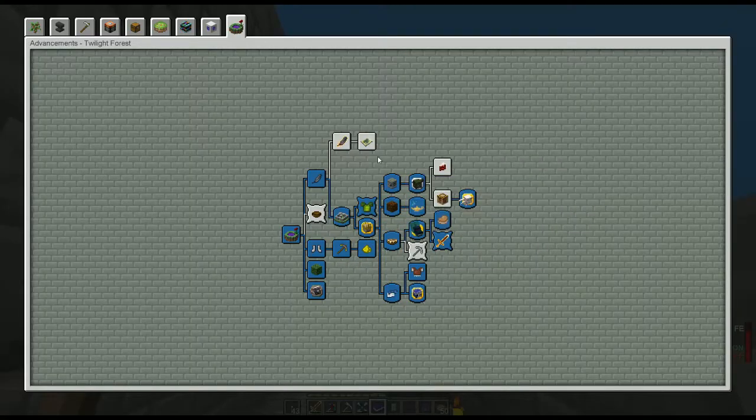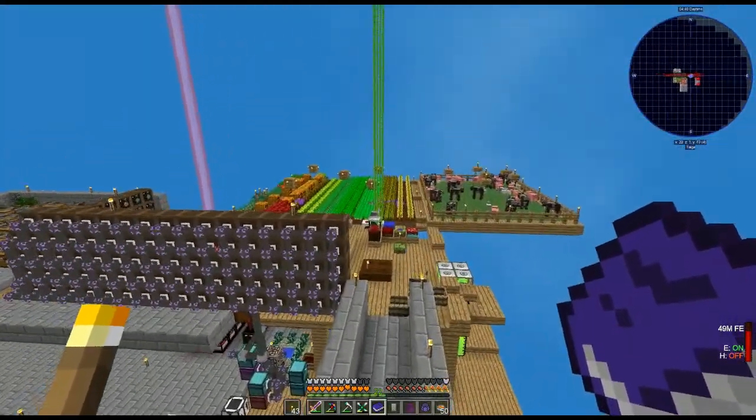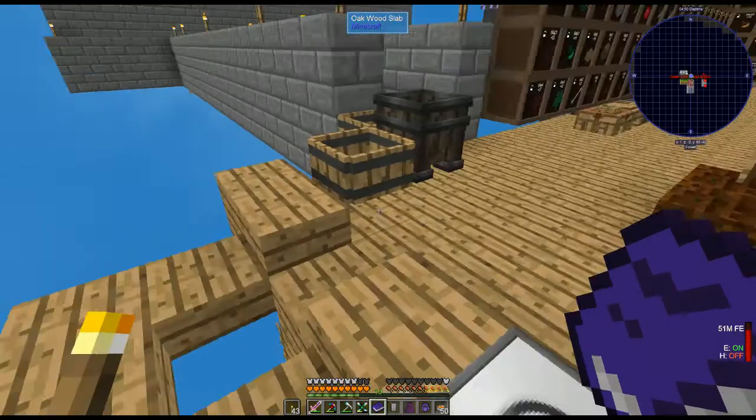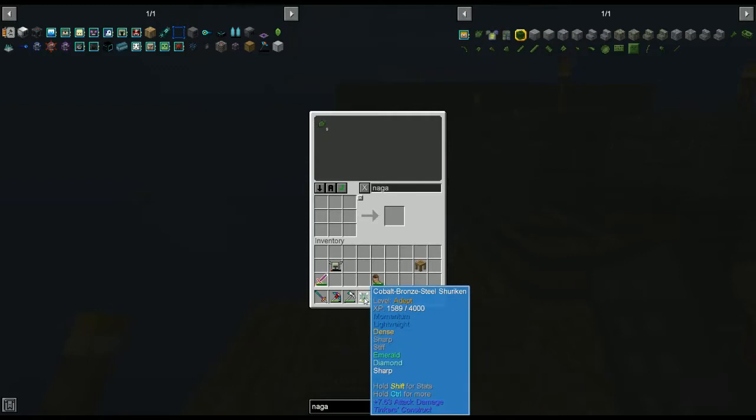I am having the worst time finding a freaking raven. Maybe if we go mining in one of the hills we'll find one. I'm gonna drain my XP because we get a lot of it. Let's put some of our stuff away. I don't know what we do with the crumble horn. Next time we're gonna try to make a better shuriken — I like our shuriken but we can make an unbreakable one.